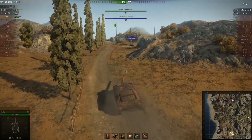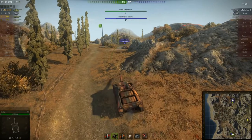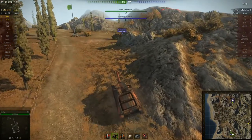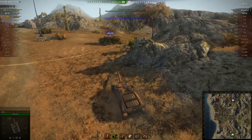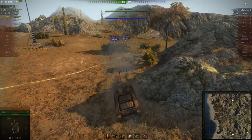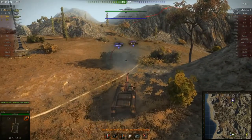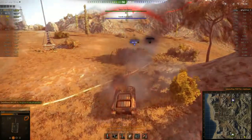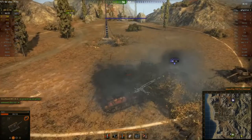The Jagdtiger 88 thinks he's hidden in the bushes — he's not. Lo and behold, a below-average damage roll. And right then the T-28 Prototype suddenly appears. I can kill him with one shot as long as I don't get a below-average damage roll — but that's going to cost me a lot of health. I've no doubt these guys have switched to gold ammo. I have to waste time putting another shot into the T-28 Prototype, and another one, and finally I get an above-average damage roll.